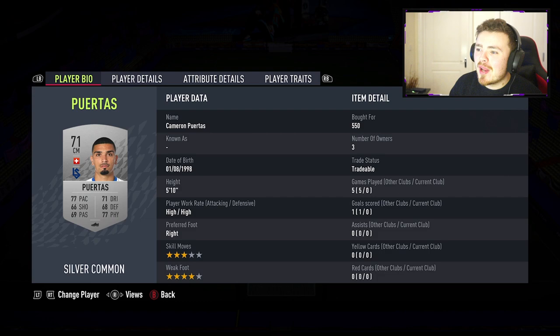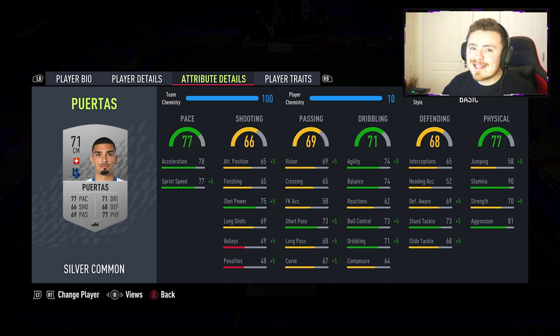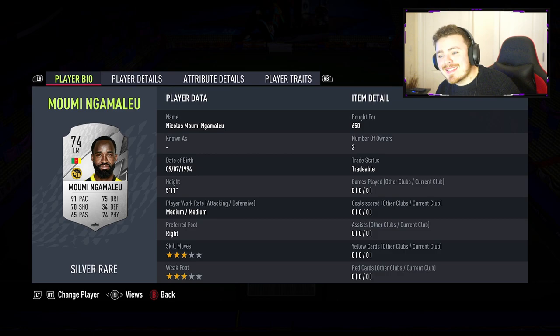To finish off the midfield three we're rocking our boy Cameron — high/high work rates, 5'10". He is going to be the up-and-down box-to-box centre mid with stamina at 90. He's got great pace and decent stats across the board. Very affordable, same as the rest of the team. His physical and aggression stats are big as well — I reckon he's going to do a solid stint.